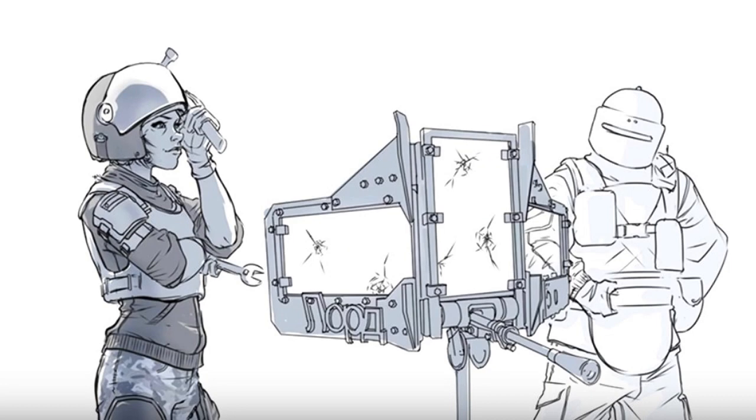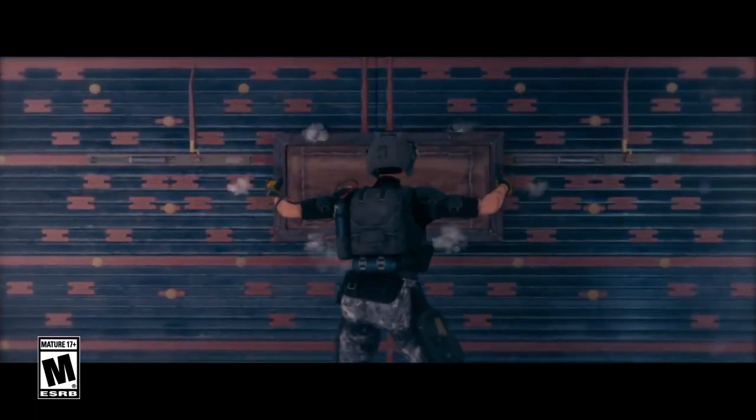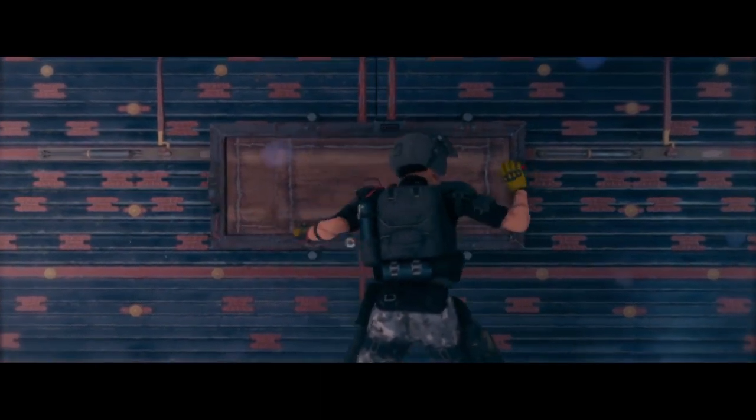Mira's first appearance was in an image alongside Tashanka, which suggests she's potentially a defender who would be able to fix or help Tashanka and the other defenders. In the teaser trailer we can see her installing this window on a reinforced wall, and it could be a murder hole for Tashanka — which would be amazing, but at the same time too OP.